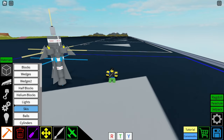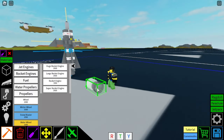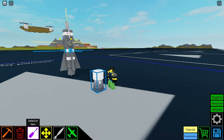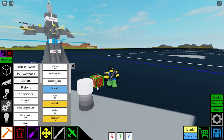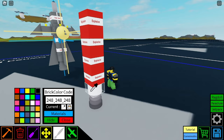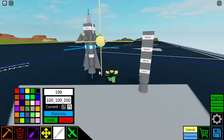This is a fairly simple tutorial. First you're going to start off with one rocket engine here. I suggest you change the settings to whatever you want, or just keep it the way you have it. And then we're going to have four explosive blocks up, like this.